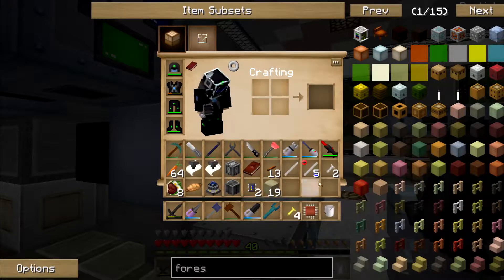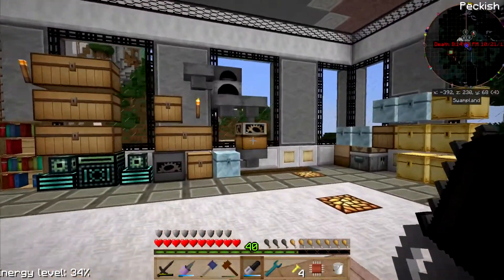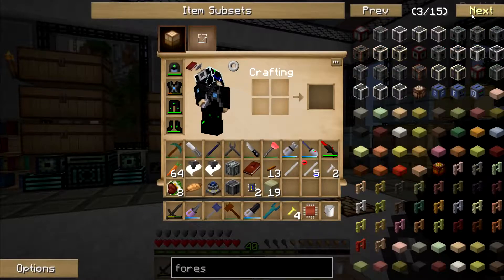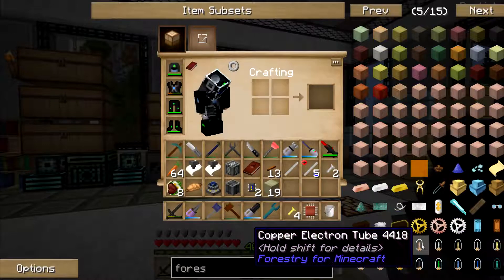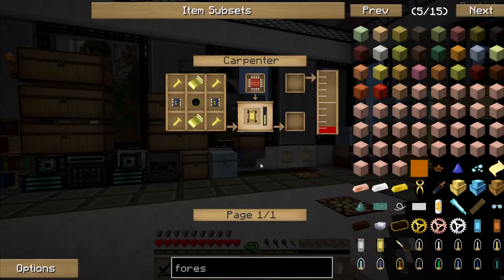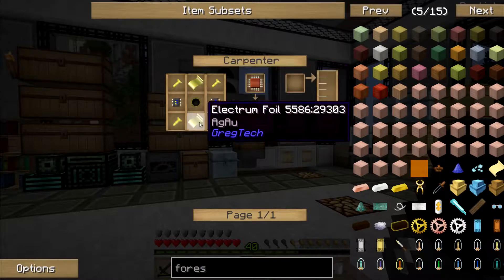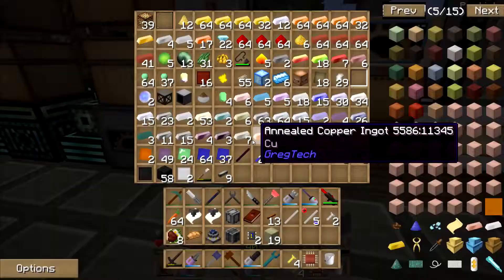I've got the farm hatch, I've got the farm gearbox. I think I needed... I was making the chip, right? And I need to make the electron tubes as well. I was making this. And I needed to make electrum foil, I believe, is what I'm missing.